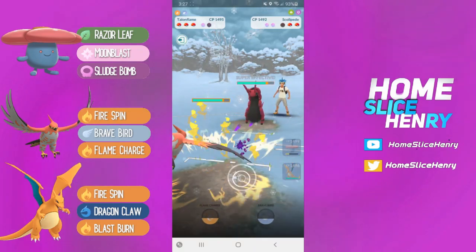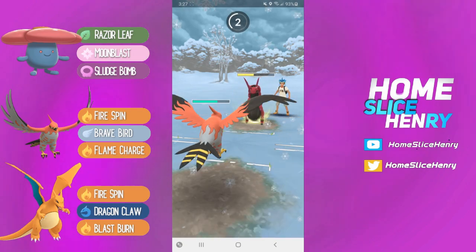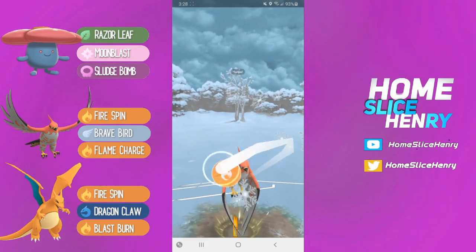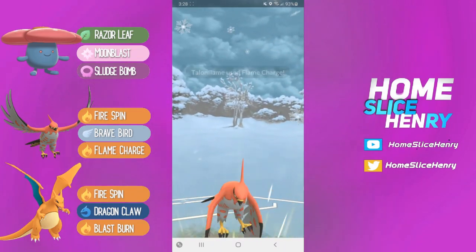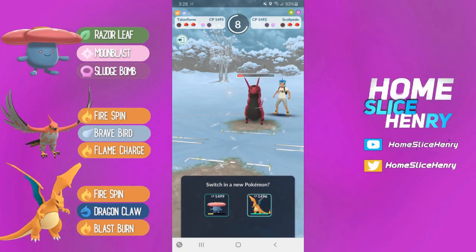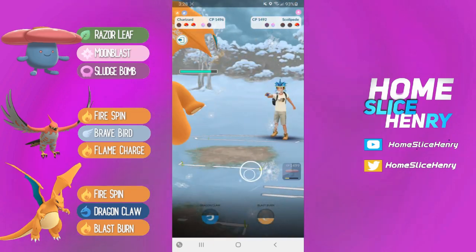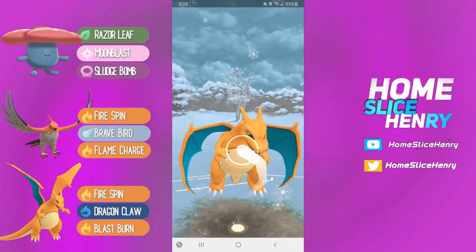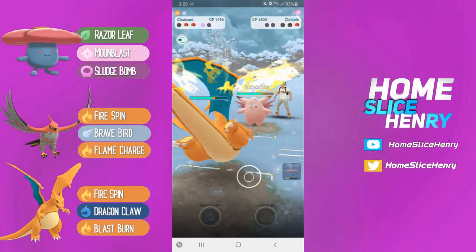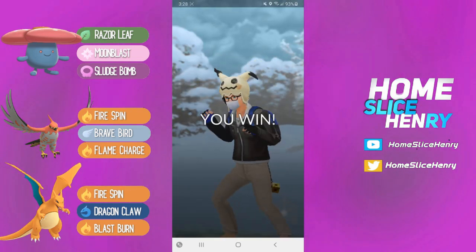They bring in Scolipede and I bring out my Talonflame. At this point their one fire counter is dead, and I can even let this Sludge Bomb go as I do survive it. Charizard is going to be able to close endgame. I'm going to throw out the Flame Charge to get the shield. They're going to farm me down, and now I have Charizard in an even shield scenario versus a Charmer. So long as at least one shield is down on the Charmer side, Charizard is going to win that matchup. Going straight for the Blast Burn — they do shield, and they see the writing on the wall and concede the match. Good game. As you can see, this team is doing very well at its job, which is beating Charmers.